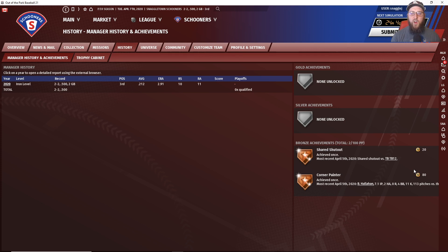Team performance is also an achievement category. Win streaks, snapping a losing streak, making the playoffs — making the playoffs is a thousand Perfect Points — winning a playoff series is also a thousand Perfect Points, and sweeping a team in the playoffs will get you some bonus points as well. There are three different levels of achievement: bronze, silver, and gold. The silver and gold ones are going to pay out more Perfect Points than the bronze ones.